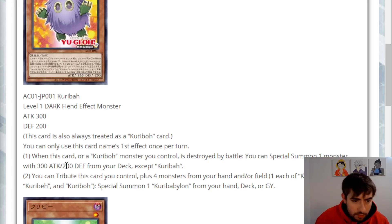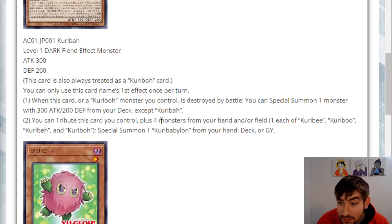The last effect: you can tribute this card you control plus four monsters from your hand or field — one each of Karibi, Kariboo, Karibak, and Karibo — to special summon a Karibabalon from your hand, deck, or graveyard. That is a crazy cost.